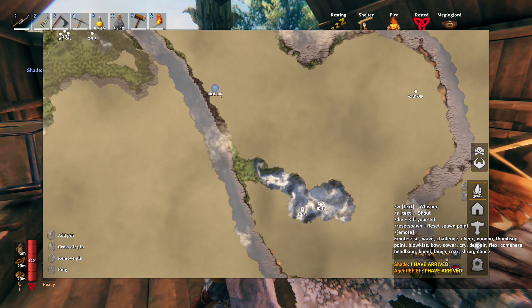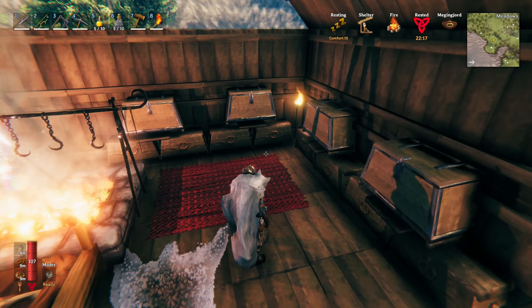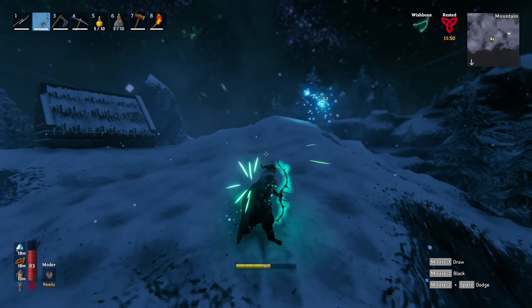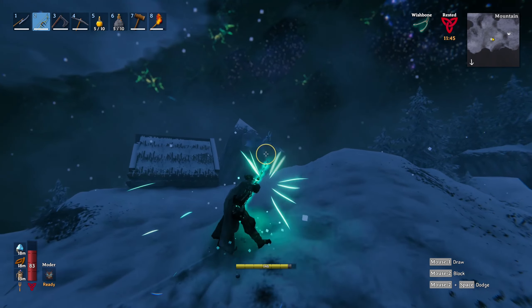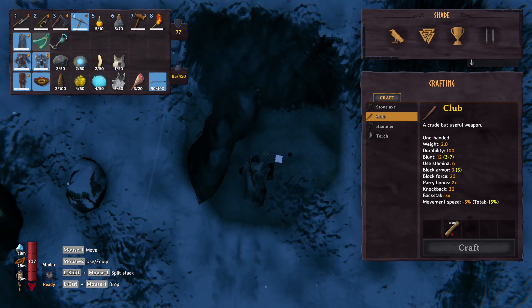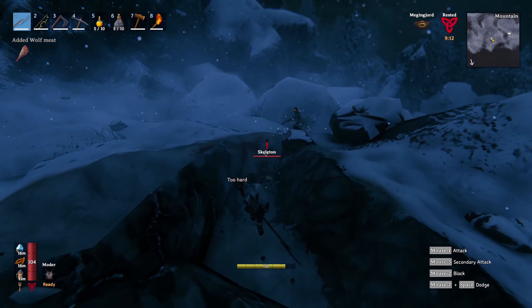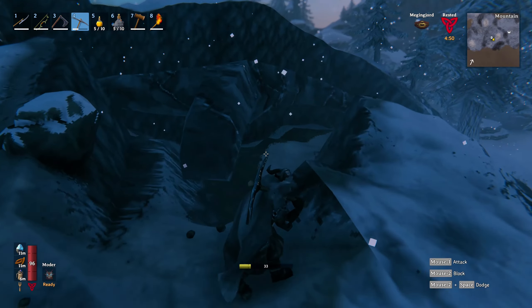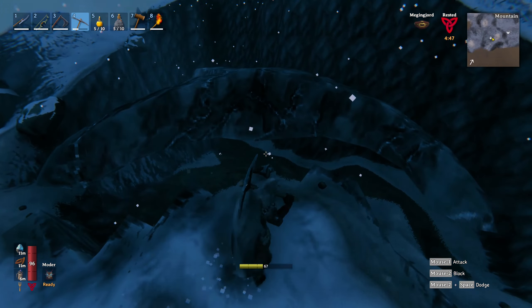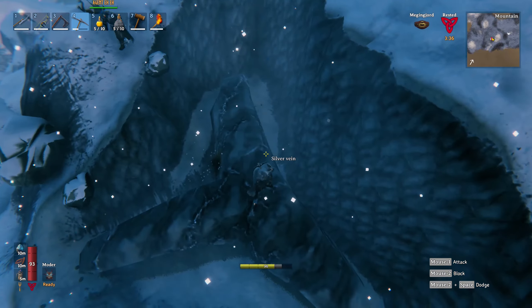I wanted to use this swamp to see if I get lucky for a crypt. I see a puffer fish! You wouldn't believe this - there's silver right outside our little modder portal. I can use my headlamp. I uncovered the silver vein - oh my god! Is it close to our house though?